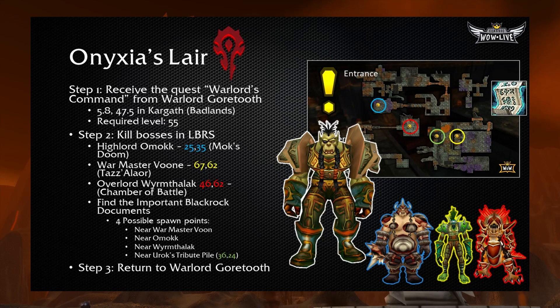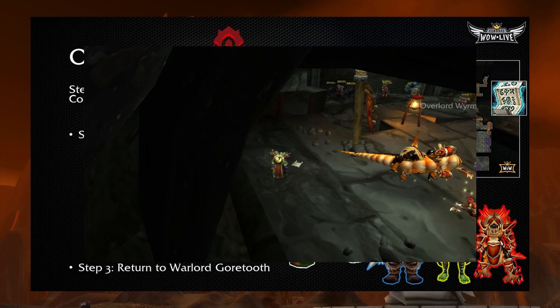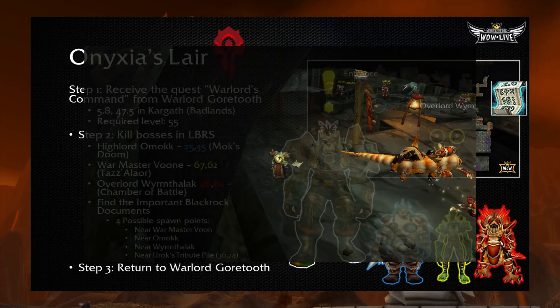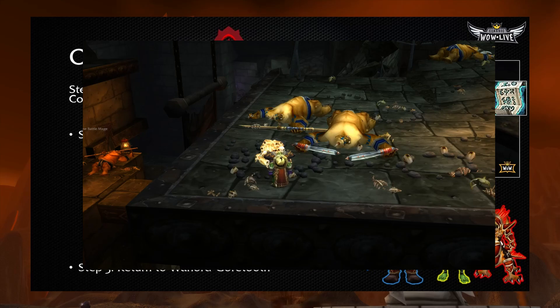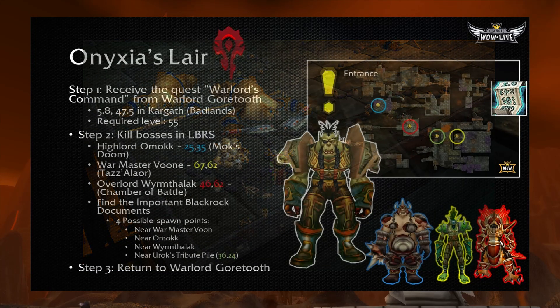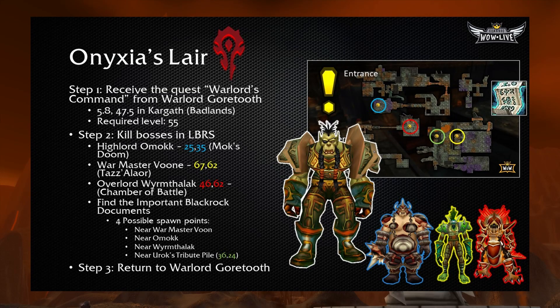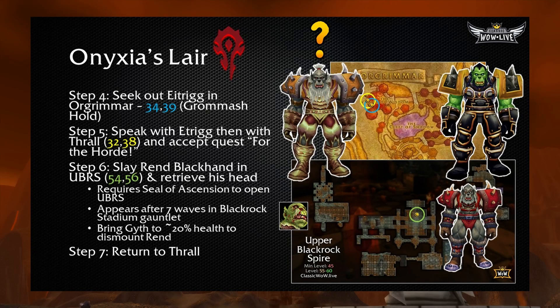If you want to know how to get the Seal of Ascension for Upper Blackrock Spire, check out the Dungeon Key guide. In addition to killing those three bosses, you also have to find the important Blackrock Documents, which have four possible spawn points inside Lower Blackrock Spire — near any of the three bosses, or near Uruk's Tribute Pile at 36.24. You don't have to do the actual event for the documents to be there. After you kill the bosses, scour the area around their bodies. If you see a piece of paper on the ground, pick it up. After you've killed all three and have the Blackrock Documents, head back to Warlord Gortooth in Kargath.